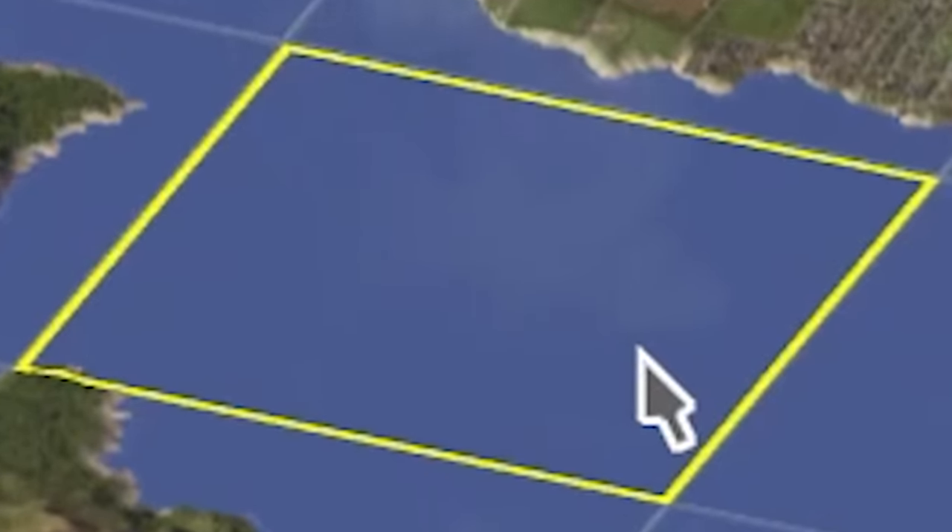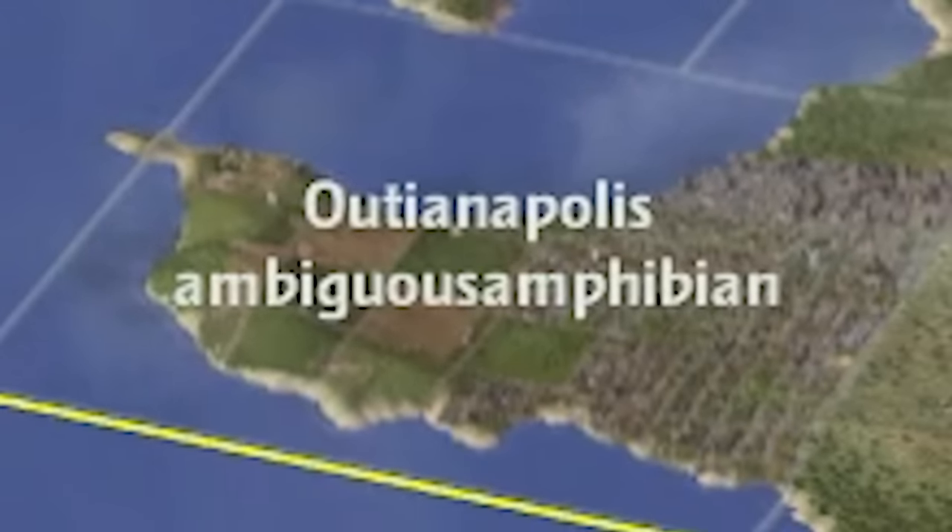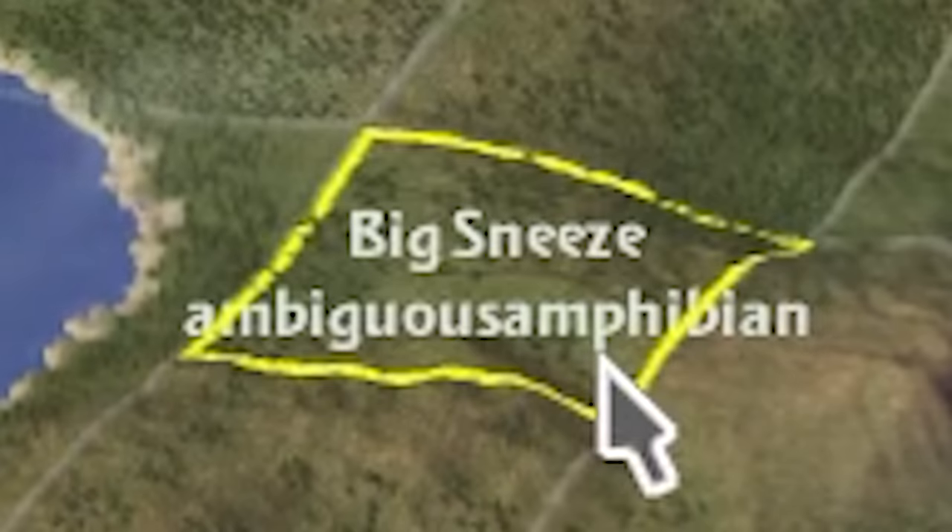SimCity 4 was from 2004. We don't have any fancy building editors in this game. So instead we're going to use earth science to manipulate the land masses. This tile is the most watery on the regional map. There are my old cities: Indianapolis, Audianapolis, Rytopia.